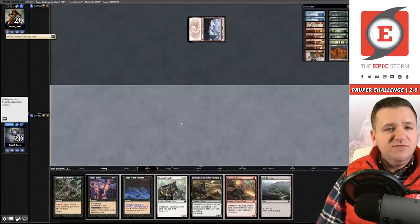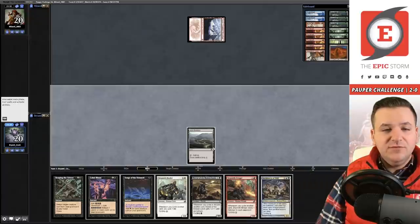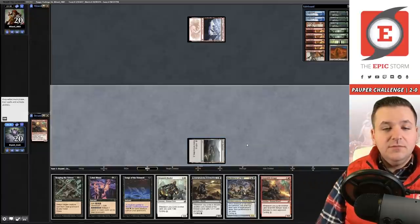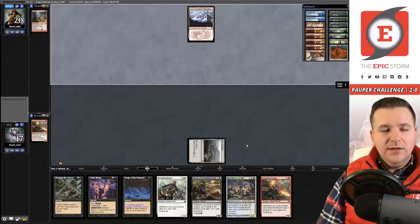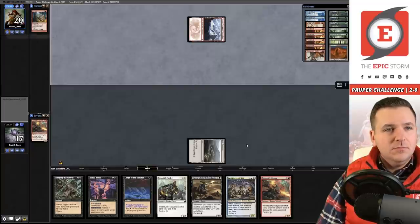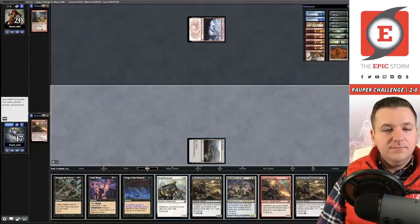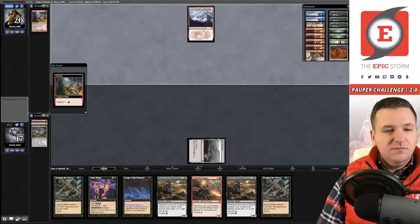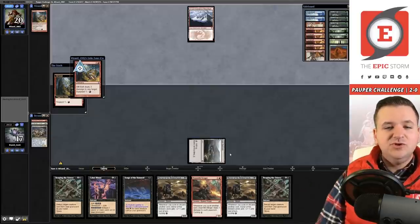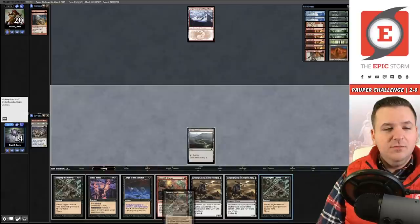Mountain — Rift Bolt. They're on Burn. Another creature that doesn't cycle for colorless — a little risky. Cycle, need to draw that black mana source. Haven't faced Burn in a while. Another suspend Rift Bolt. Cycle the Healer. Oops — I should have discarded a Horror rather than the Architects, because if I drew Island I could cycle the Architects where I couldn't discard the Horror. Small mistake.